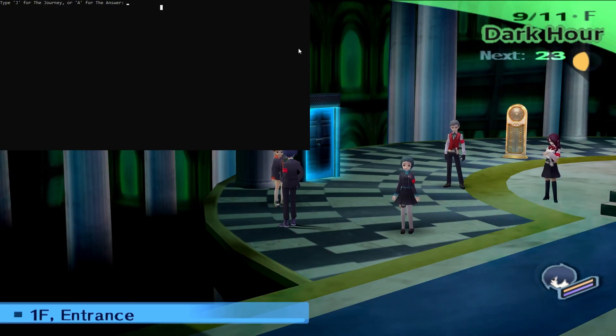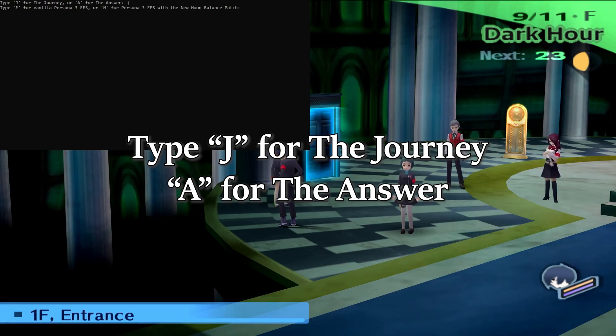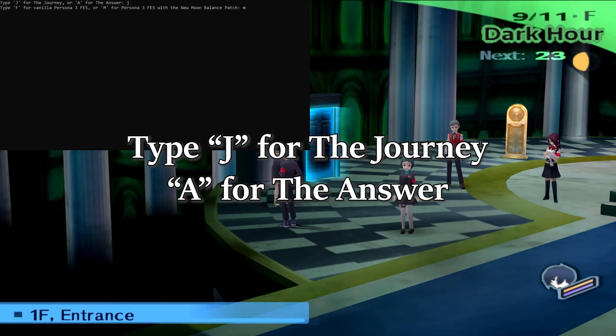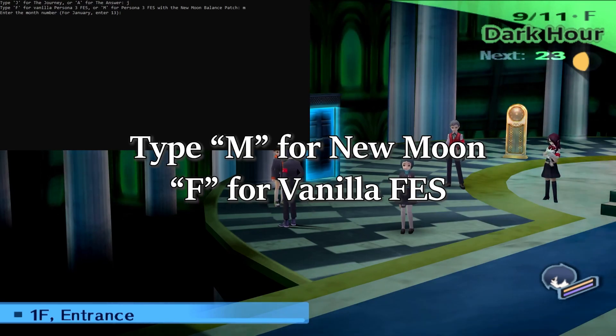First, it will ask if you're playing the Journey or the Answer. If the Journey, type J; otherwise type A. Then it will ask if you want to create a code for vanilla or new moon. Since this is a new moon tutorial, type M.